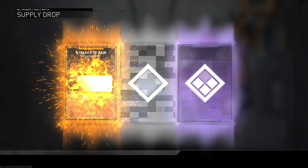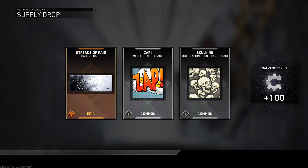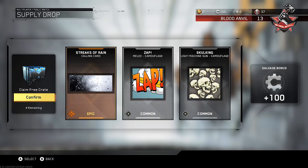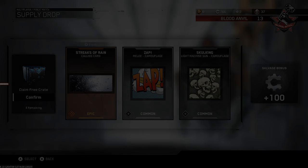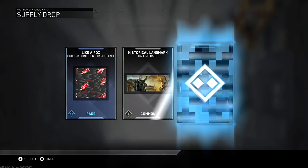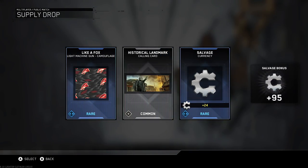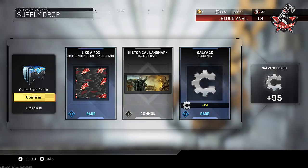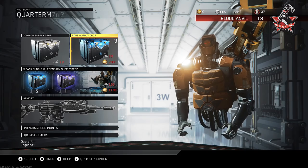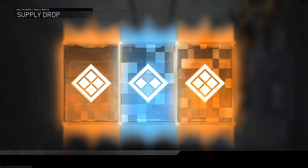Unless we have something good in the five rare supply drops — cross your fingers. Okay here we go, they're gonna give us the axe in the rare, that's fine. What is that? Damn it — 100 salvage, I'll take that, that's not bad. Streaks of Rain, might as well, I'll put it on. Second one — here we go. That got me all hyped up, I saw the epic part and I thought it was the axe. Like-A-Fox light machine gun — no. I have the Jam Camel for the light machine gun.